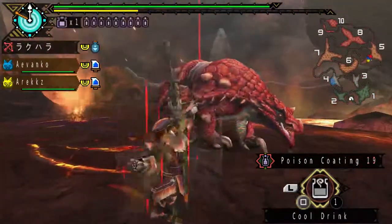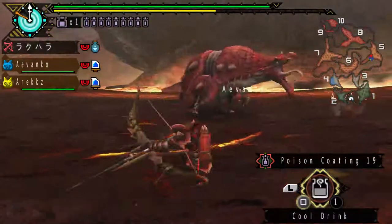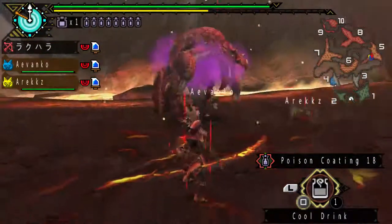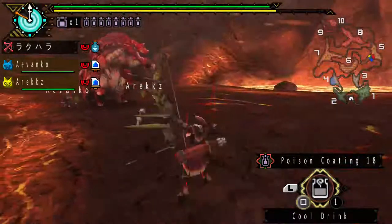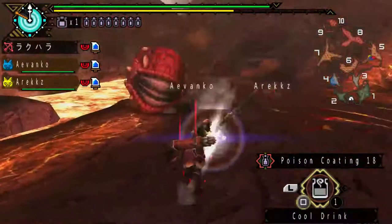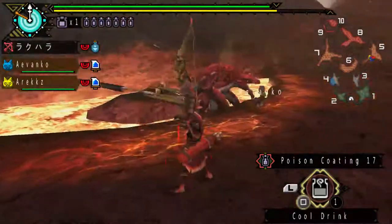Straight up, I'm just gonna launch a volley of poison arrows right into him. He doesn't have roars that will flinch the hunter, but he does have those paralyzing speeds. And he moves around by rolling.